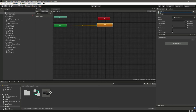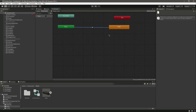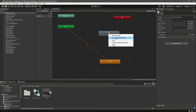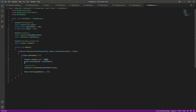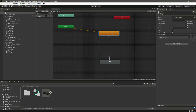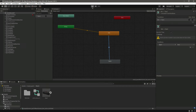Create a bool parameter by the name of Open. Then create an empty state and name it Idle. Set this as the default state. When the Open bool is set to true, we want to trigger the open animation. So make an empty Idle state and from there set the Open bool to true to transition into the open animation.